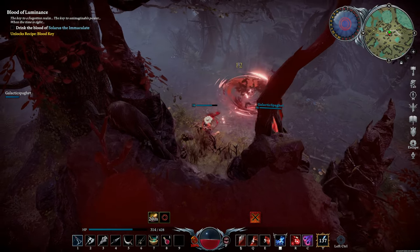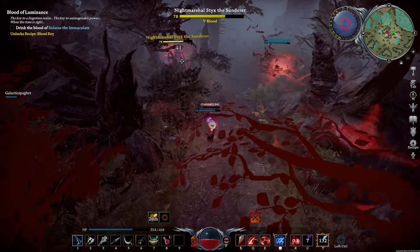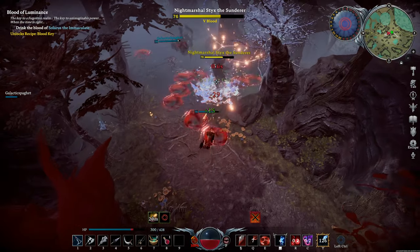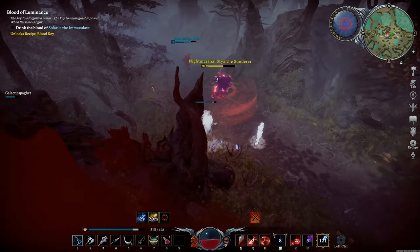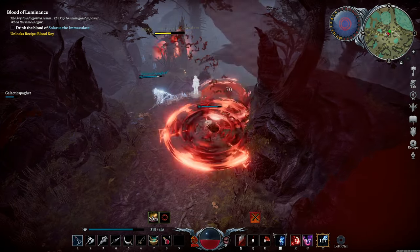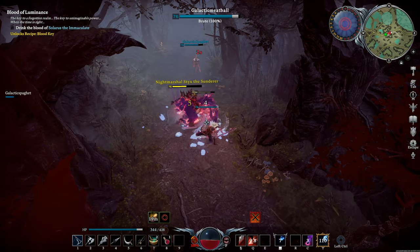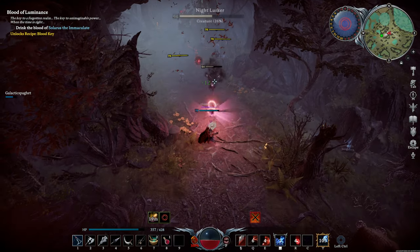First, he summons a group of bats that deal damage when they pass through you — he summons them from the sides so they come in horizontally. Along the roads you'll fight him on there are often trees or rocks on the sides, making them hard to spot. He also has a spin ability where he spins in a circle and spinning blades come out from him outward, so you'll want to dodge those and stay away from him.